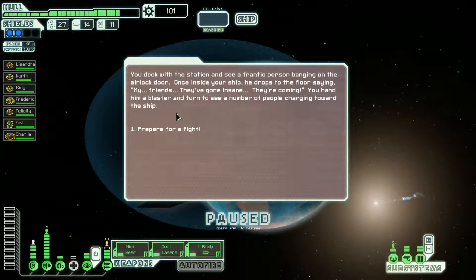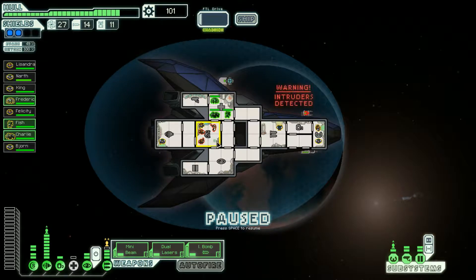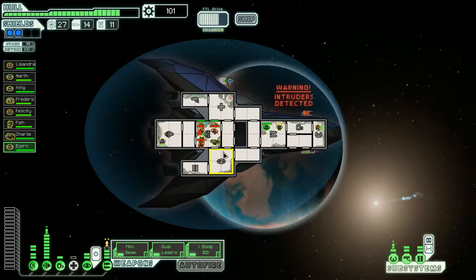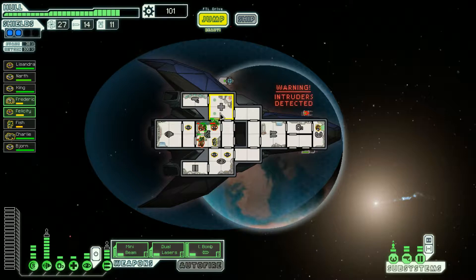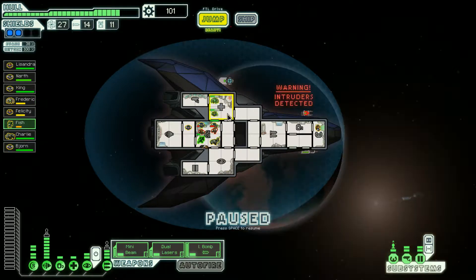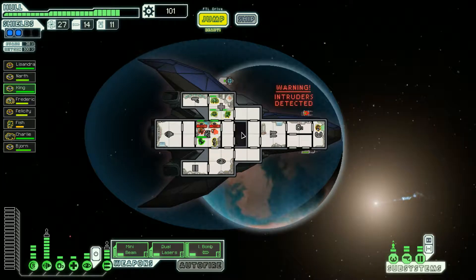We dock and find a frantic person banging on the airlock door. Once inside, he drops to the floor saying his friends have gone insane — they're zombies. We hand him a blaster and turn to see people charging toward the ship. We have a pretty big crew for this. Crew assignments sorted — second wave ready to go. Power down engines, power up med bay. Now we deal with you crazy people; you don't know who you're messing with.